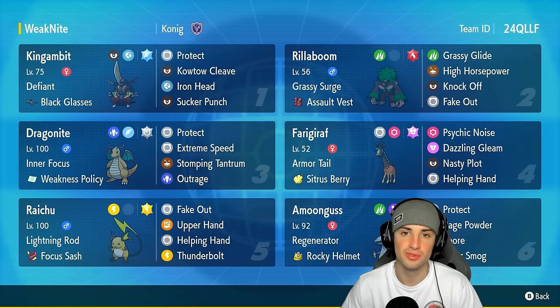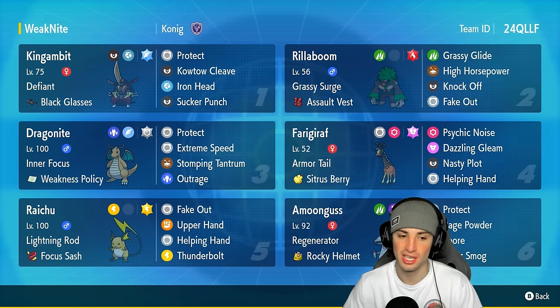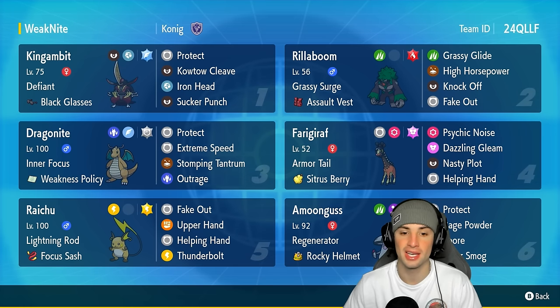We have Weakness Policy Dragonite, and this combo goes a little crazy. You've got Dragonite, you've got Raichu — you can Normal Tera Dragonite and use Extreme Speed, and then with Raichu you can use Upper Hand to get priority on Extreme Speed, ultimately procing Dragonite's Weakness Policy, making it plus two on Attack. Dragonite's Normal Tera Extreme Speeds are doing big time damage.